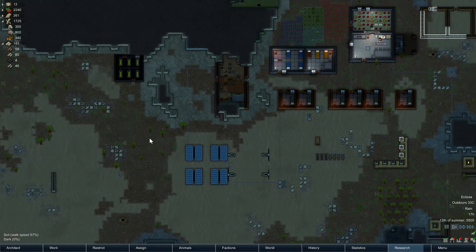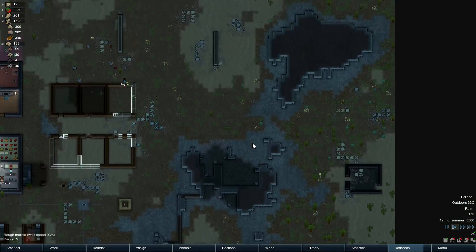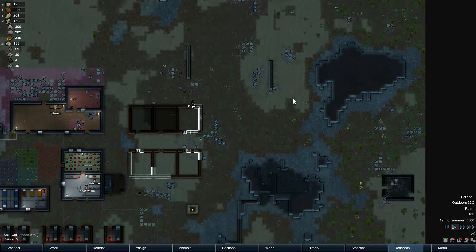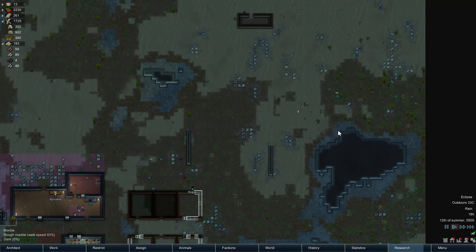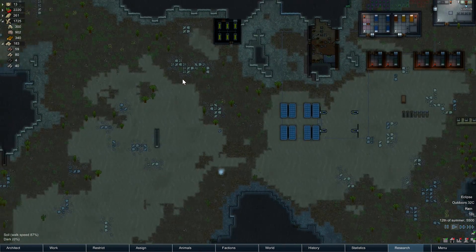Trying to figure out what to do here with this western defense area. Because I'm fairly happy with this area down here. I might wall this, and then get a northern defense going - wall that, put another turret here like I have there. And then worry about this area later on. Western defense.